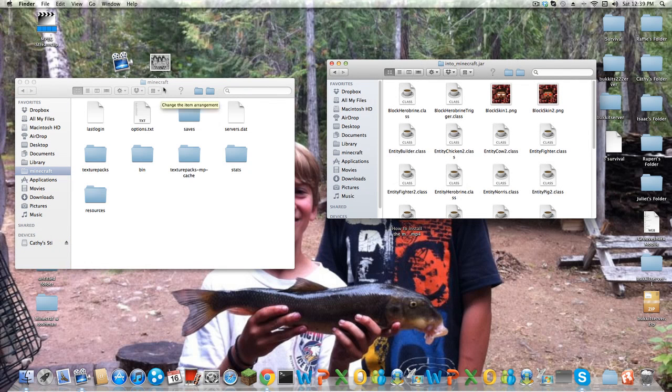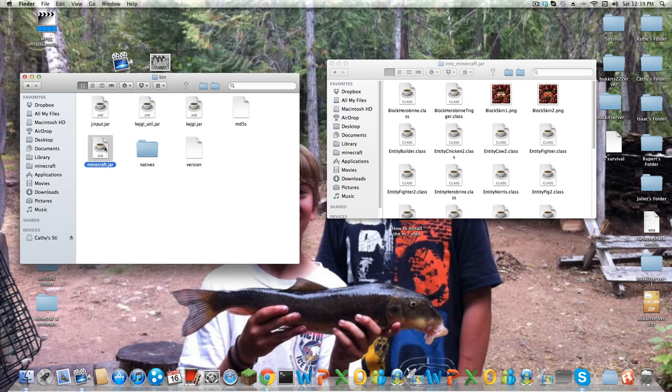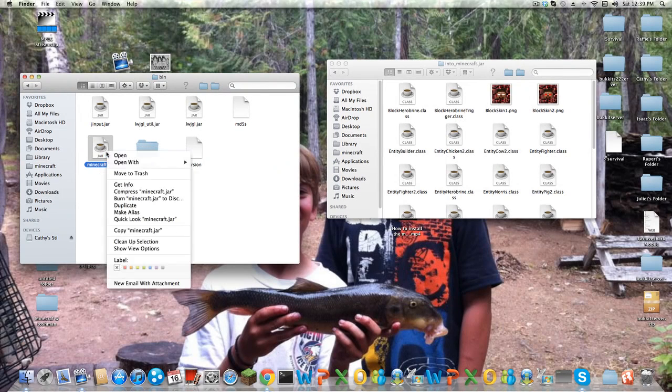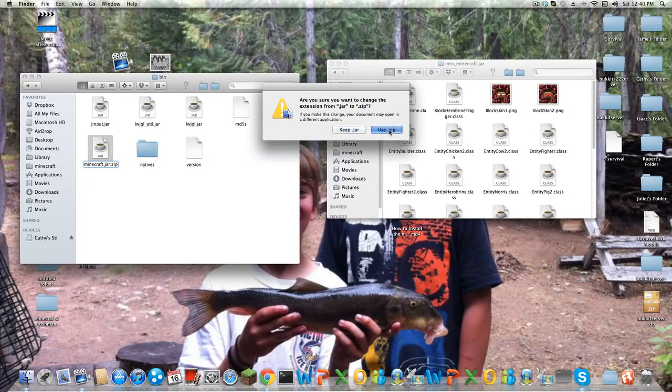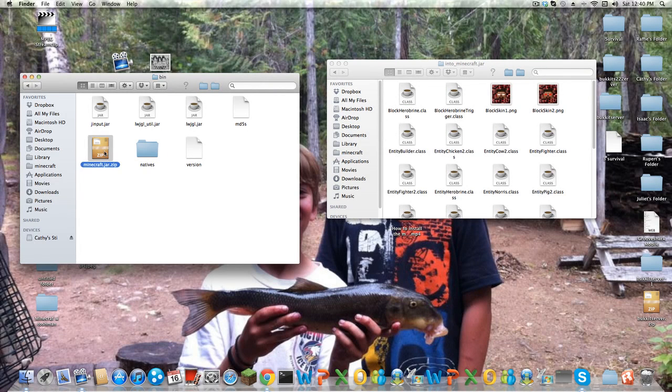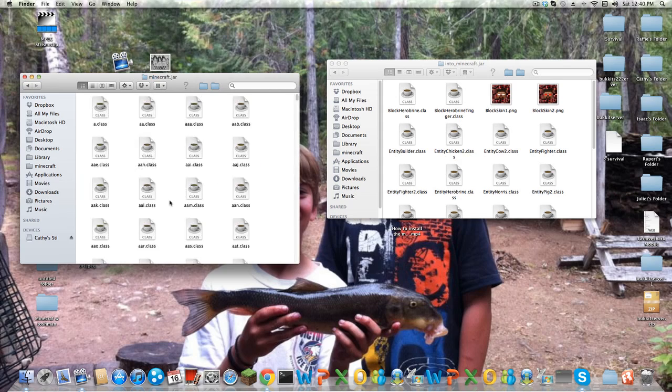Now in Minecraft you want to go into your bin and right-click on Minecraft.jar and go to rename. Mac makes it very easy. So you just use Minecraft.jar and do .zip — exactly like that. This is probably the easiest way because then you just double-click it. This only works for Mac — it just makes a new Minecraft.jar folder, which you can access easily all the time.